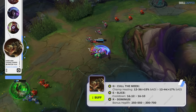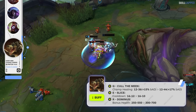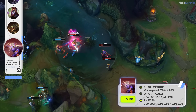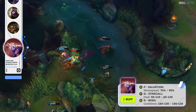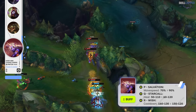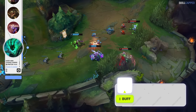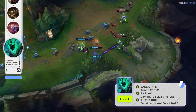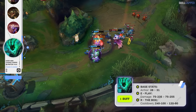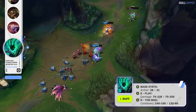Renekton will be buffed in 3 separate ways this patch, with his Q champion healing being increased. E cooldown is dropping but at the later ranks only, while R bonus health is going up. Soraka is next on the buff list, with her passive movement speed towards allies increased from 70 to 90%. Q heal is going up by 10 at all ranks, and R cooldown is buffed, with Riot shaving off 10 seconds at all ranks. We have a couple of Thresh buffs to cover — base armor is going up from 28 to 31, E base damage is being increased but at the later ranks only, and R cooldown is buffed quite significantly, being lowered by 20 seconds at all ranks.